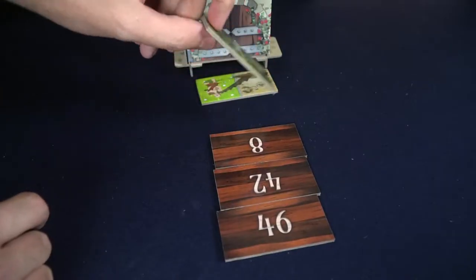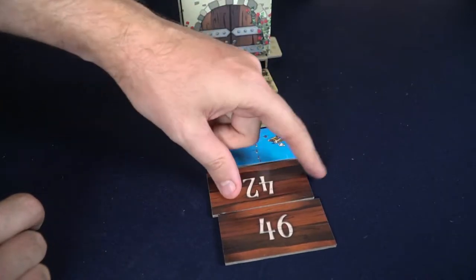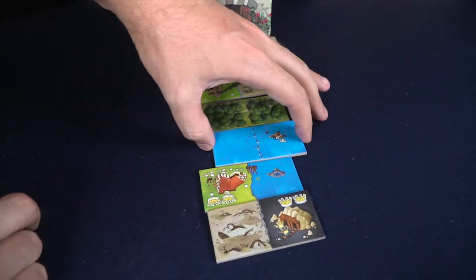With the expansion you're introducing unique end-of-game scoring objectives, the large giant meeples, and additional tiles that let you place and move giants. At the end of the game, when you've created a 5x5 or 7x7 grid, you'll score up all the points accumulated on your kingdom, and the player with the most points wins.